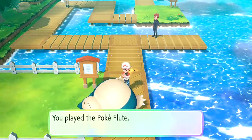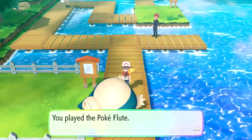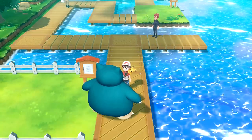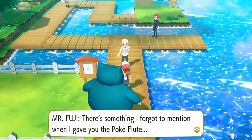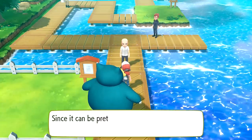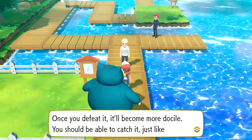Let's go ahead and wake you up - that way, if we do battle you and have the chance to catch you. You played the Pokeflute. We can try to catch you, and if I mess it up I can reload it. Snorlax woke up - Snorlax is looking at you, and it looks hungry. It's Mr. Fuji! There's something I forgot to mention when I gave you the Pokeflute - this Pokemon is called Snorlax. It's been known to attack the first thing it sees after waking up. It thinks what it sees is food. Please help it calm down by battling it with your Pokemon - once you defeat it, it'll become more docile. You should be able to catch it just like any other Pokemon.